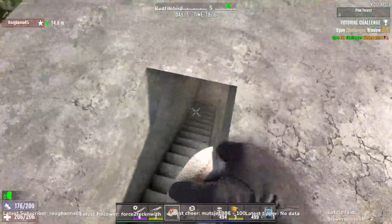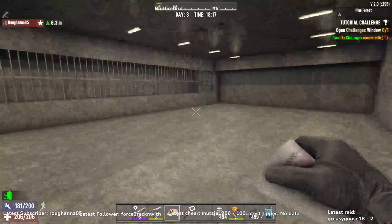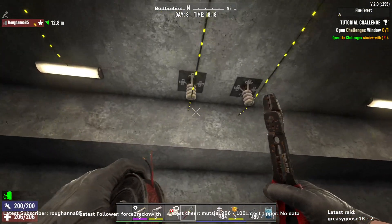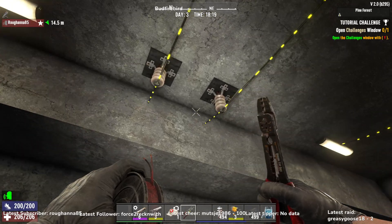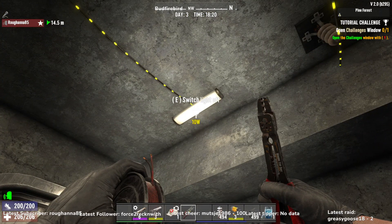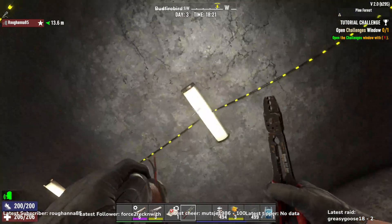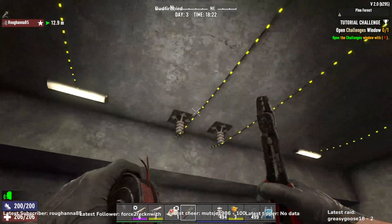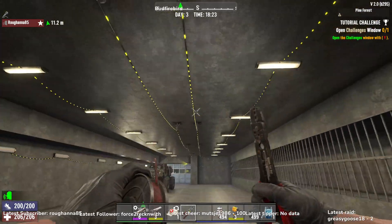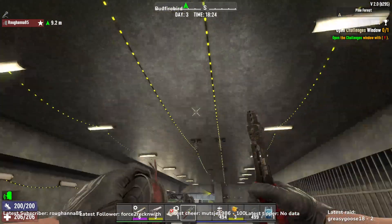And then you can get solar cells from the Traders. The wires you can hook up from outside, as you can see. This shows how much power each device is using — 10 watts, 10 watts, 10 watts. These wire connections also use wattage, but it's only 1 watt each, so that's good.